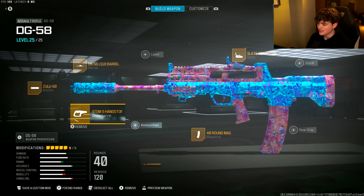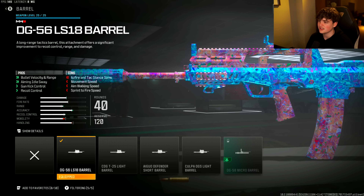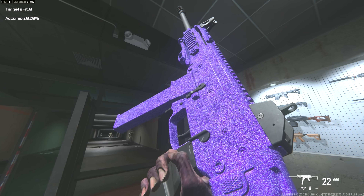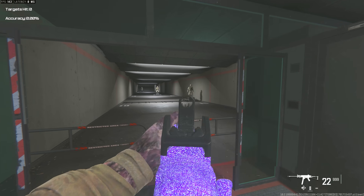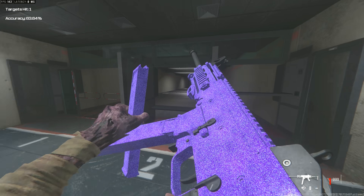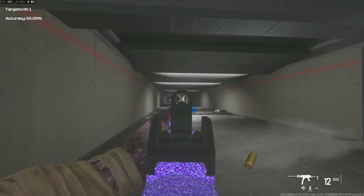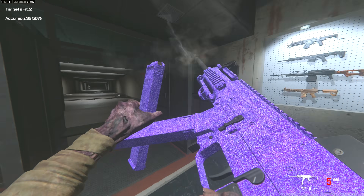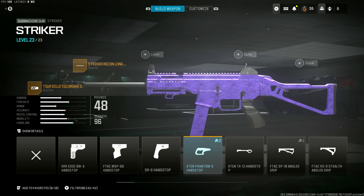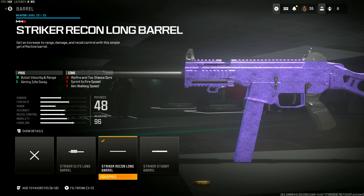For the DG-58: 40-round mag, X10 Phantom 5 Hand Stop, Zulu 60 Muzzle, DG-58 LS18 Barrel, and the Slate Reflector optic. For the secondary, we're rocking the Striker SMG — one of my favorites in Modern Warfare 3. A lot of people love the Rival 9, and I love it too, but I'd prefer the Striker. The iron sights are cleaner and the recoil is more controllable. Attachments: Tac Grip Rear Grip, 48-round mag, X10 Phantom 5 Hand Stop, T-51 Billeted Brake S Muzzle, and the Striker Recon Long Barrel.